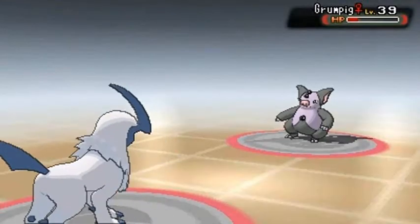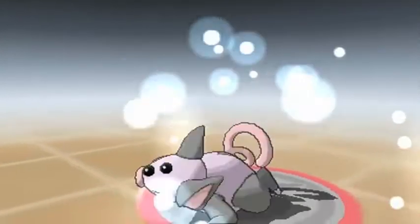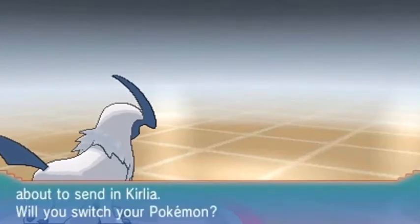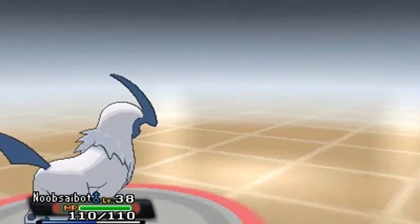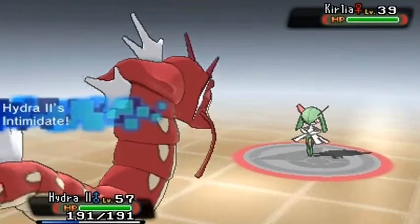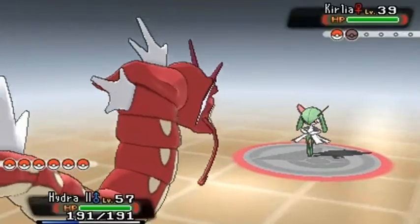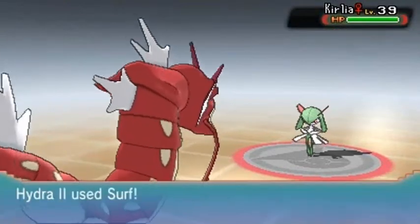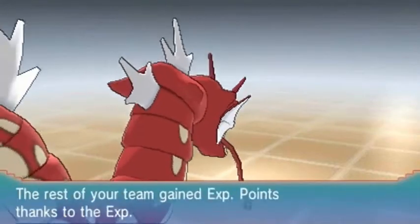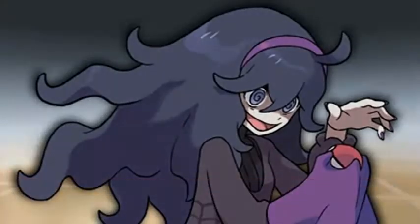Alright Grumpig, eat this Strength attack! Oh yes — not much but it's something. Here we go — Night Slash! Oh yes, Night Slash does the trick — say goodbye to that big ol' bacon! Oh yes, bacon. Sage is growing another level and she's coming out with Kirlia. I'm gonna be better prepared — let's go with Hydra 2, our most powerful Pokemon right now.